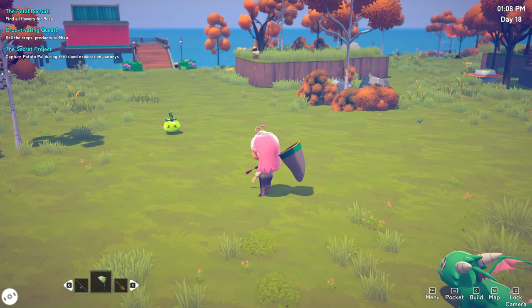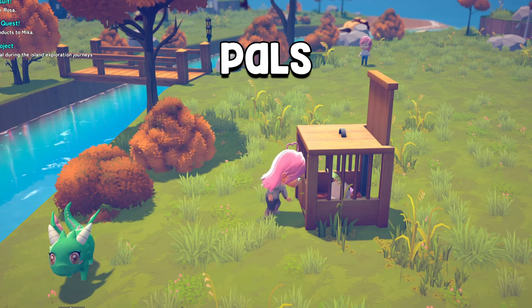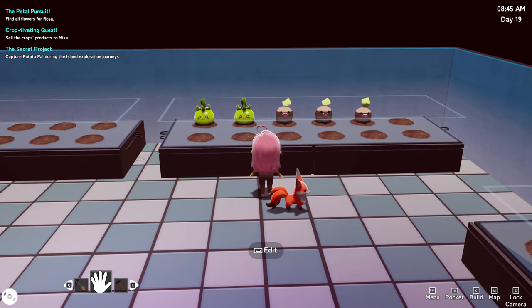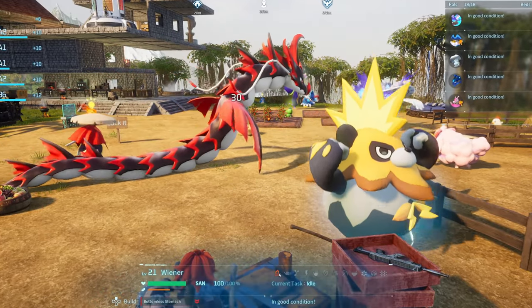Another unique aspect of Chill Town is the addition of pals. You can find pals wandering around the island, capture and tame them, and eventually breed them, and even try to create hybrid pals. And no, you can't make them be your slaves — this isn't Pal World.